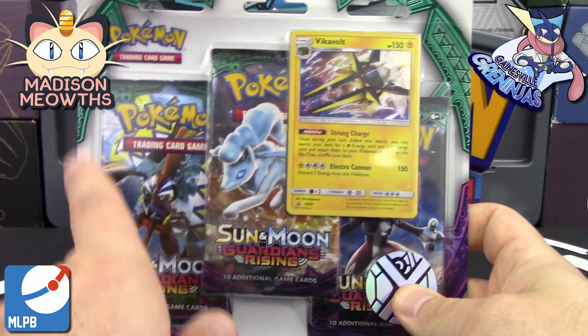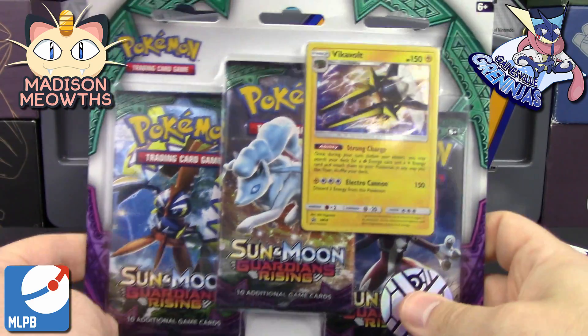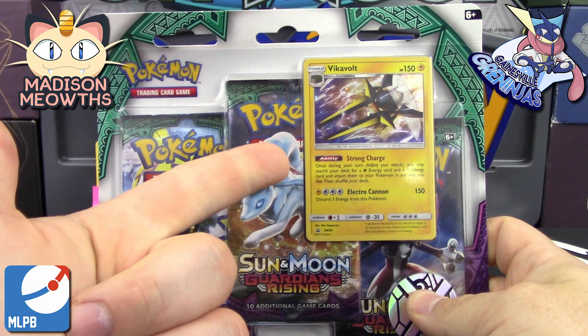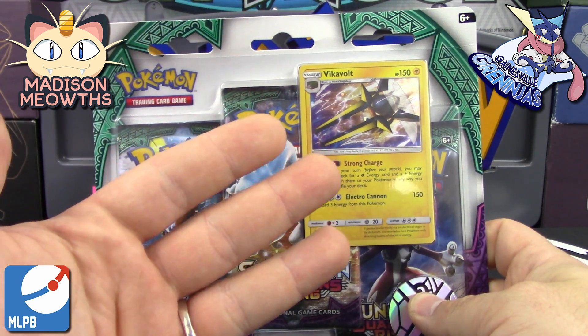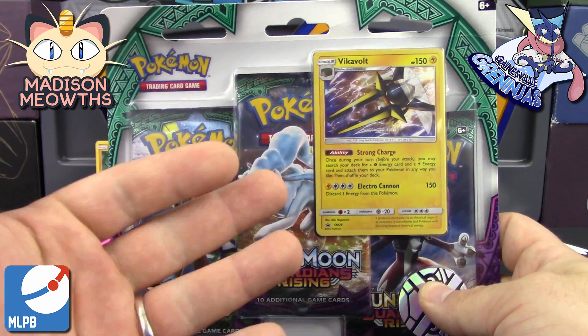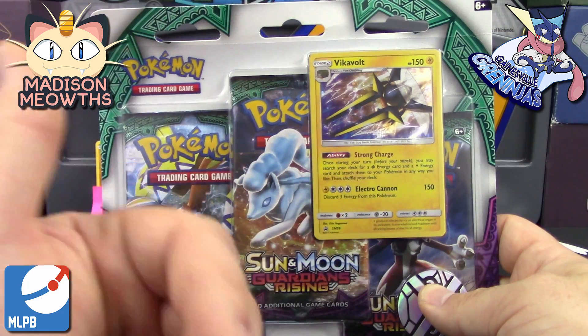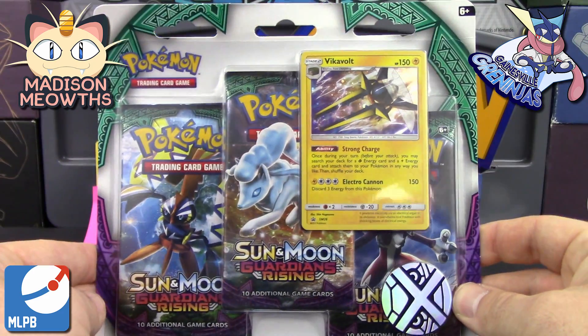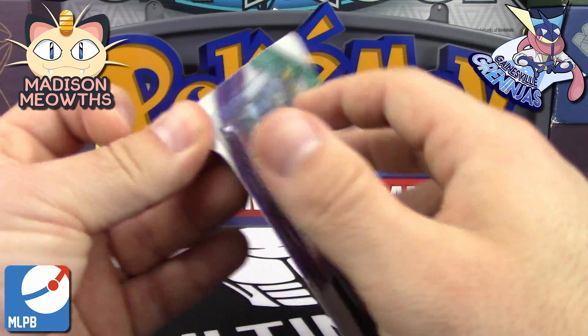For the MLPB, we use three-pack blisters every single time of every set. Week one is Guardians Rising, week two is Sun and Moon, week three is Evolutions, week four is Steam Siege, and then we start over again with Guardians Rising, Sun and Moon, Evolutions, and then Steam Siege for the final week. So we're starting here with this Vikavolt three-pack blister of Guardians Rising.